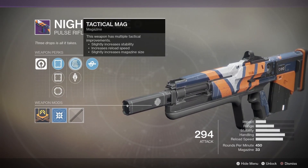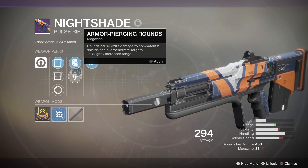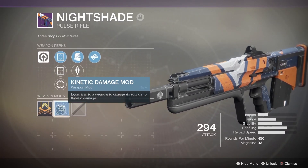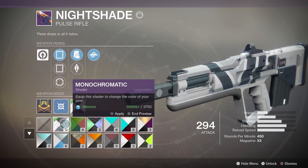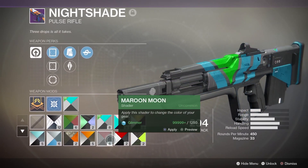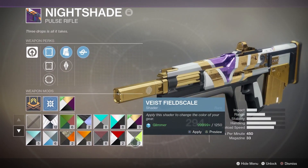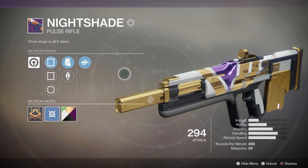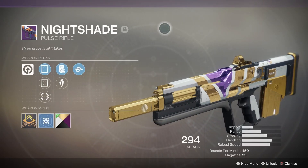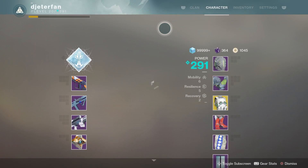You can get this from completing the milestone where you do two strikes. After that, go back to Zavala and you'll have an option between three weapons — the Nightshade is one of them. Complete the two strikes on all three characters for the easiest method. After that, you can cash in your tokens to Zavala for the engram package, though there's only a random chance at getting it, so you may need to grind a bit.